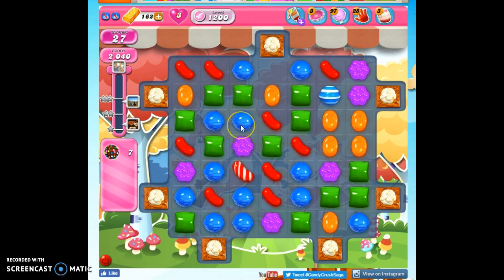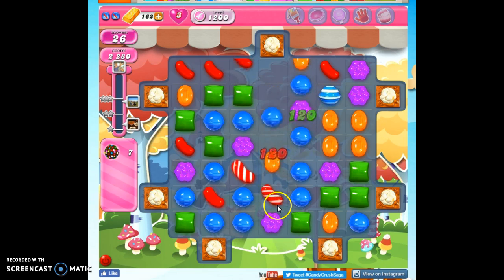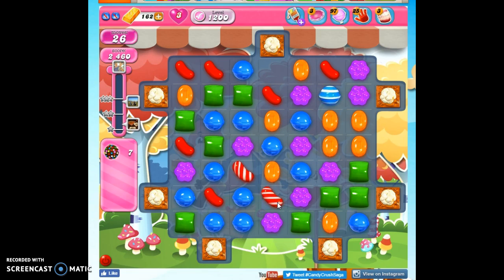Maybe, just maybe — nope, not quite. That didn't work out either, but we have to take these chances. I do have a nice setup here, though. Now I can make a Striped Candy that will attack this side and this side. I would love to detonate this before I do so, though.